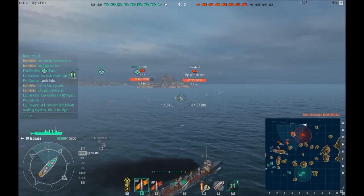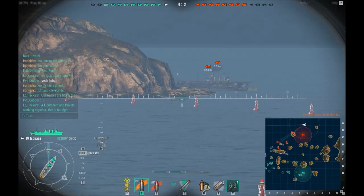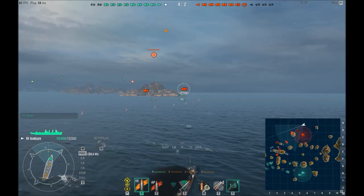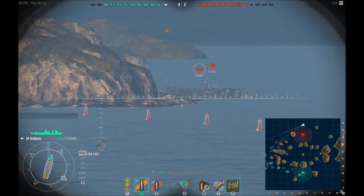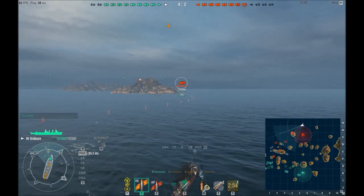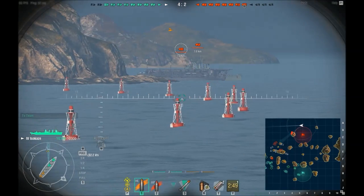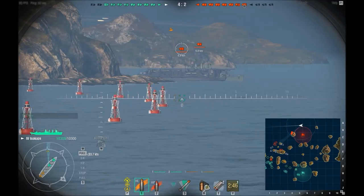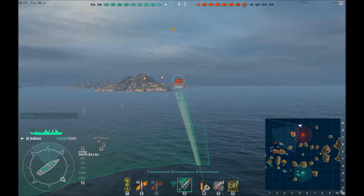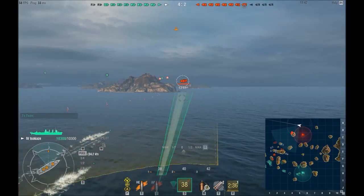One other quick thing: if you happen to see a hole in the enemy's lines and they have some juicy aircraft carriers sitting in the back, by all means take advantage of that. Carriers are kind of like the scumbags of World of Warships and deserve no mercy. So I snuck all the way into the back of this team — I'm in my tier 4 Isokaze and I see this tier 6 carrier sitting there with his cruiser guardian.